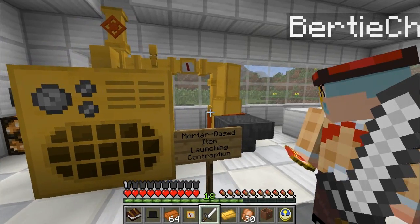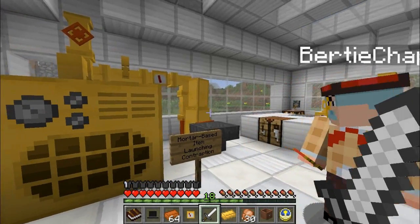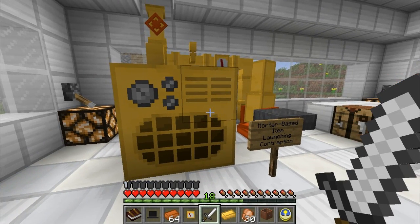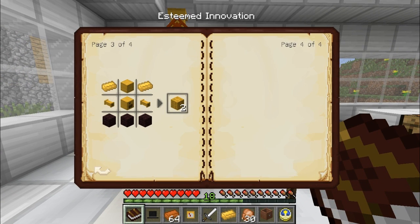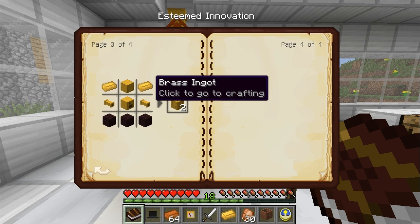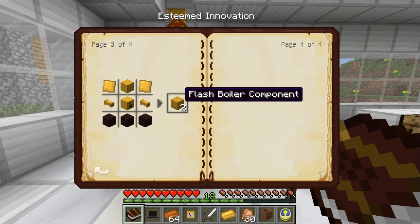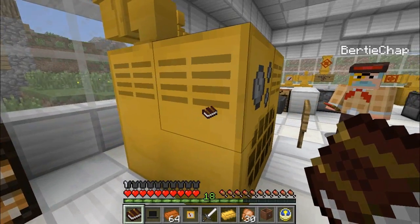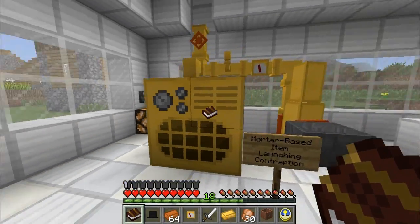This contraption over here is a mortar-based item-launching contraption! Did you say mortar-based? It's getting better and better! We have also used this superbly powerful flash boiler of sorts. For this, you're going to need some nether bricks, some boilers, some pipes, and some brass ingots. That will give you two flash boiler components, but you're actually going to need eight of those, old chap - placed in a two-by-two cube shape to make this large structure.